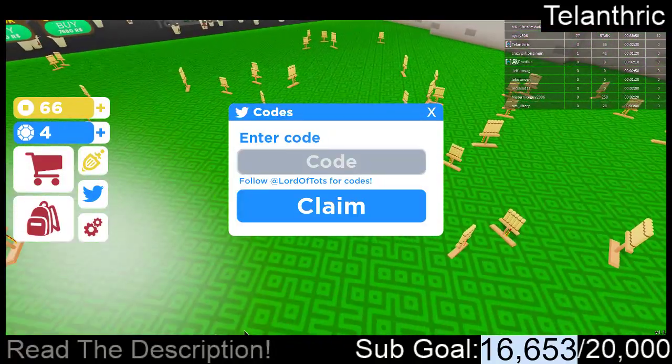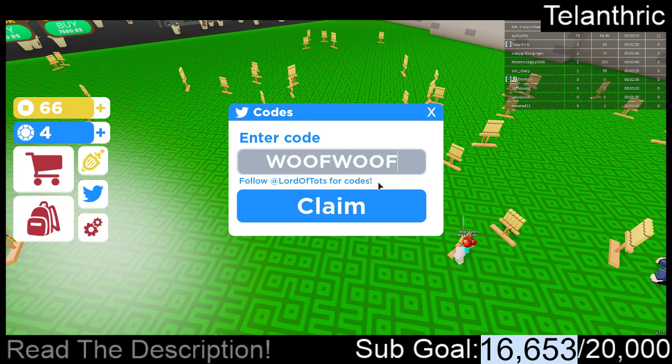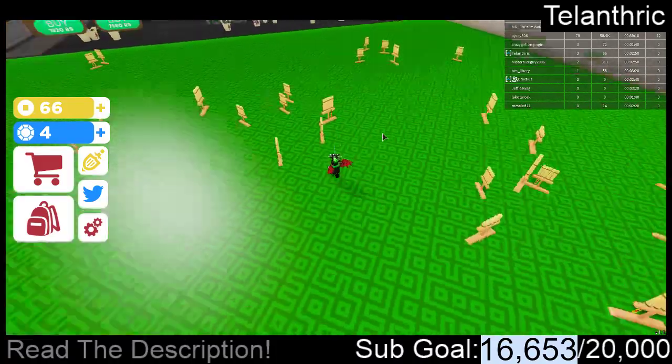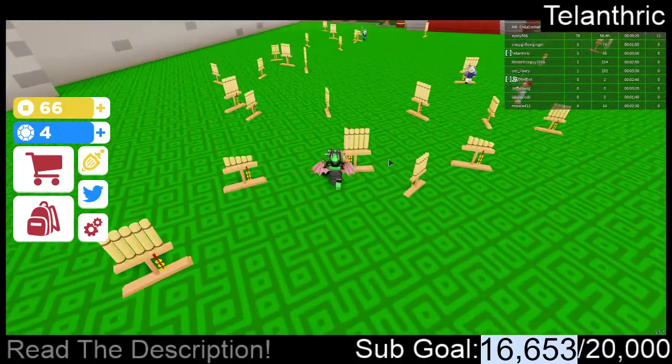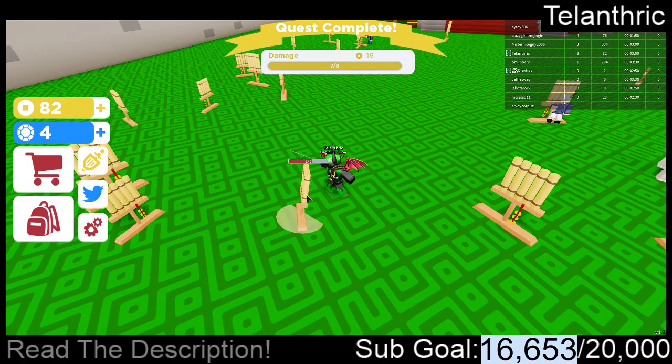There are some codes for this game. The first one is Razorfish — that one I'm pretty sure only works for Razorfish Gaming. Next code is Woof Woof, all capitals, and that one was a success. I'm not sure exactly what it gave me — I'm pretty sure it was like four gems, or actually no, I already had that.